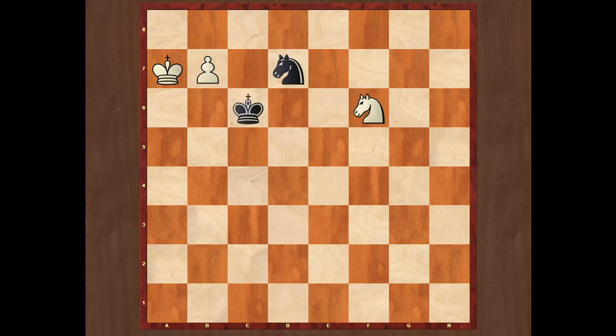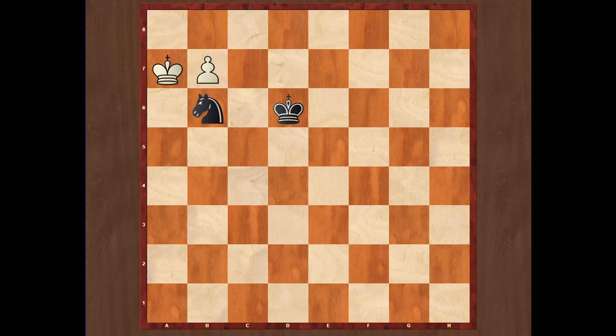If king c6, white simply plays knight f6, distracting the knight. The best for black is to take on f6, then b8 queen promotion and white easily wins. If king goes to d6, white can again play knight f6, but a better move is knight b6, because we don't need to sacrifice the knight. We can keep the knight on the board and will be a clear queen up. After knight b6, b8 queen, king c6, queen b6 — easy win for white.